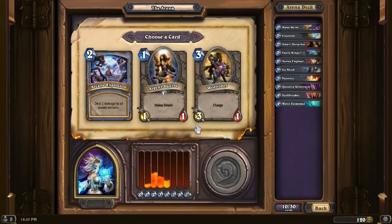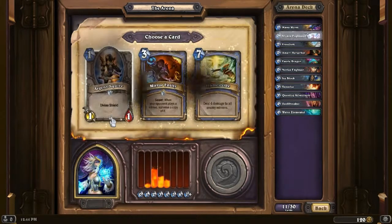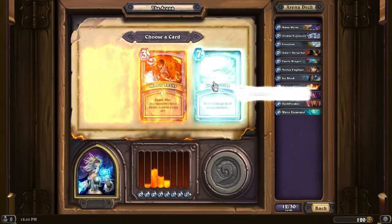Arcane Explosion, Argent Squire, and Wolf Rider. These are all solid. Argent Squire is a very nice 1-drop - it's a 1/1 with Divine Shield. But Arcane Explosion is a board wiper, and we are lacking in spells so far, so let's start adding those spells. Argent Squire again, Mirror Entity - which is also very nice - but we get a Flamestrike. And Flamestrike is just so nice to remove everything from the board. Let's take that Flamestrike.